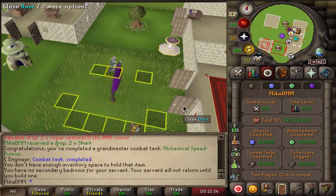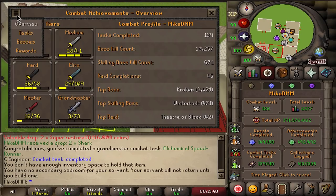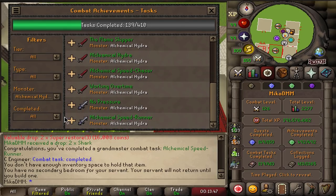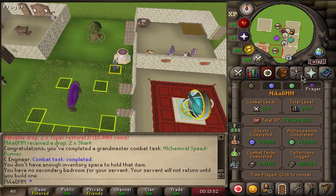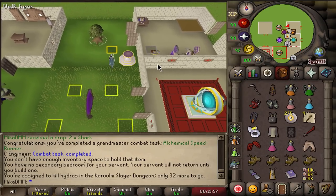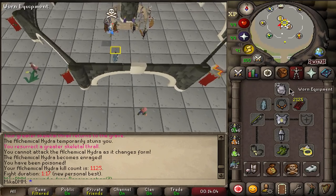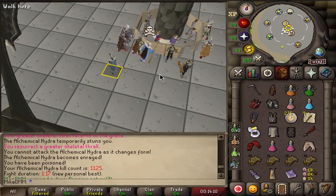Quick apologies for the fan blowing at me - it is a million degrees here. If we take a look at the bosses, the Alchemical Hydra is fully green right now. I know a lot of people get really stuck on this step. I'm going to finish the remaining 32 kills - I'm still technically hunting for a pet here at 1,125 KC and I've never even gotten a claw. So maybe we get some big payout if we keep at it.